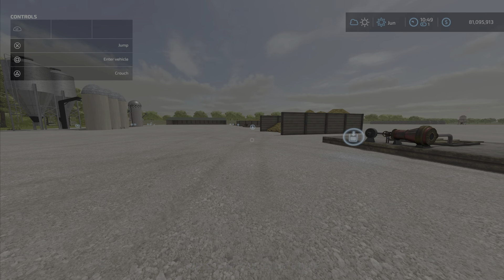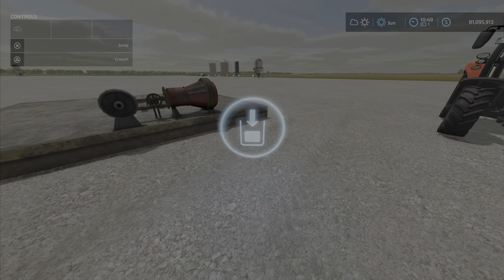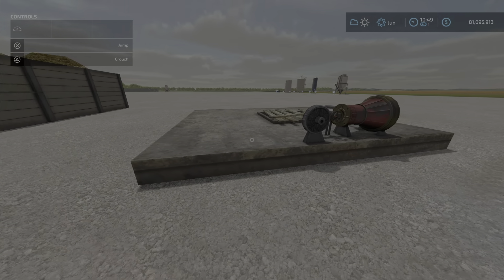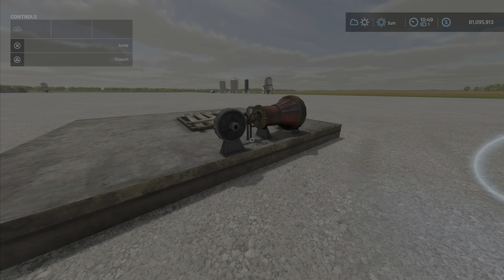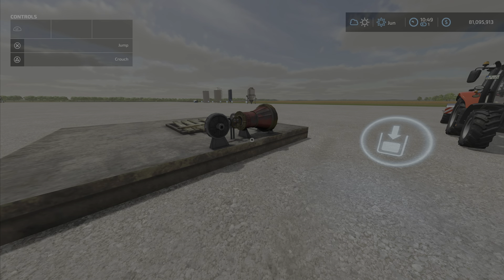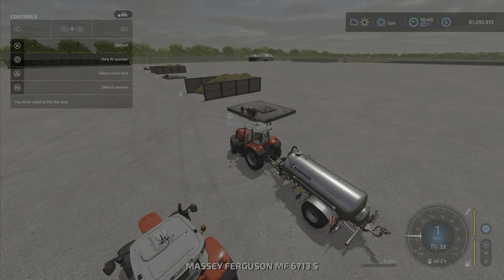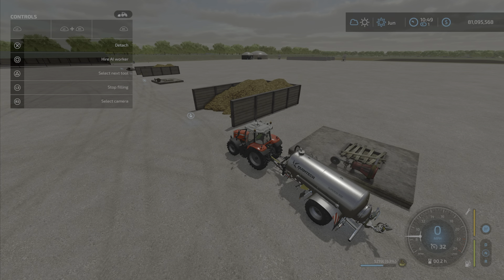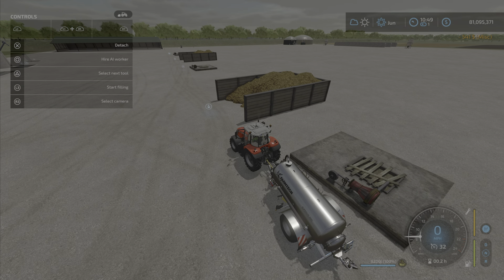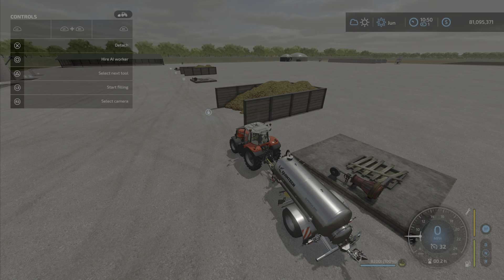Next on the list is the Slurry Purchase Point — the icon shows you depositing into your tank, so this is where you buy slurry. Note: there's no digestate sales, slurry and manure only. This is a buy point — twenty thousand dollars to purchase and twenty dollars per day upkeep. With a trailer it fills up very quickly; eight thousand two hundred liters cost five hundred and forty-one dollars, working out to nearly sixty-six dollars per thousand liters.